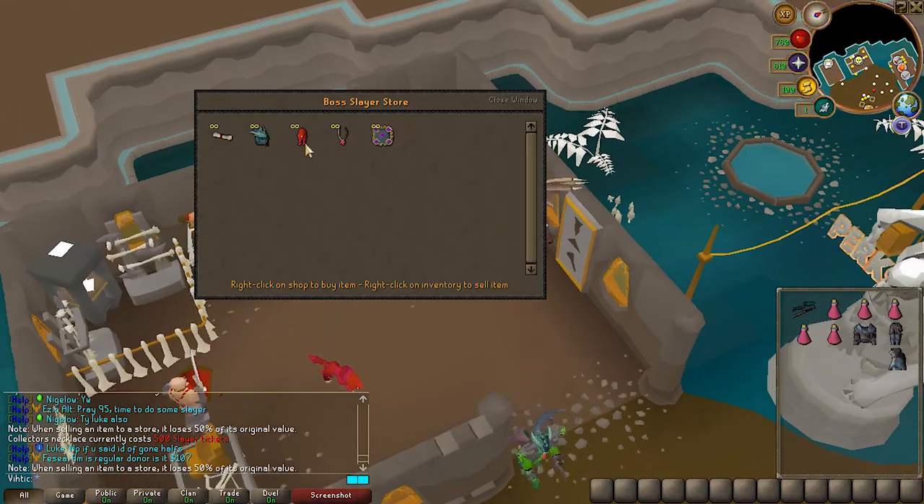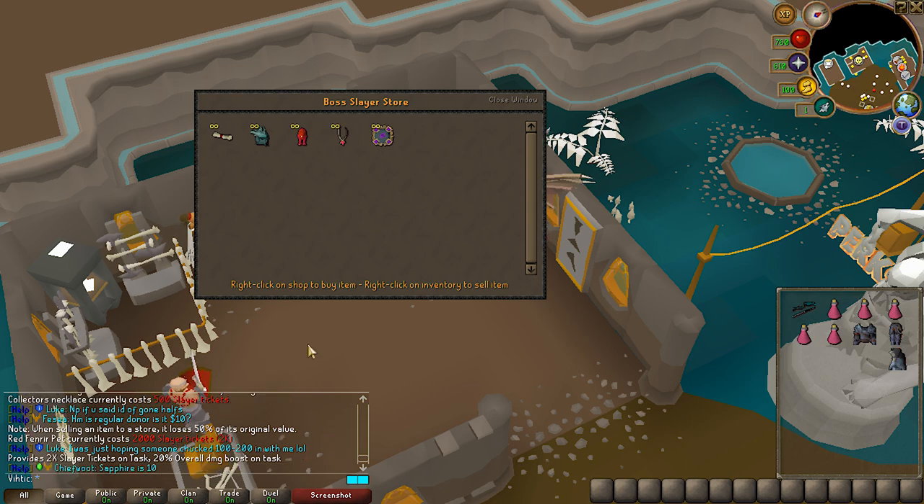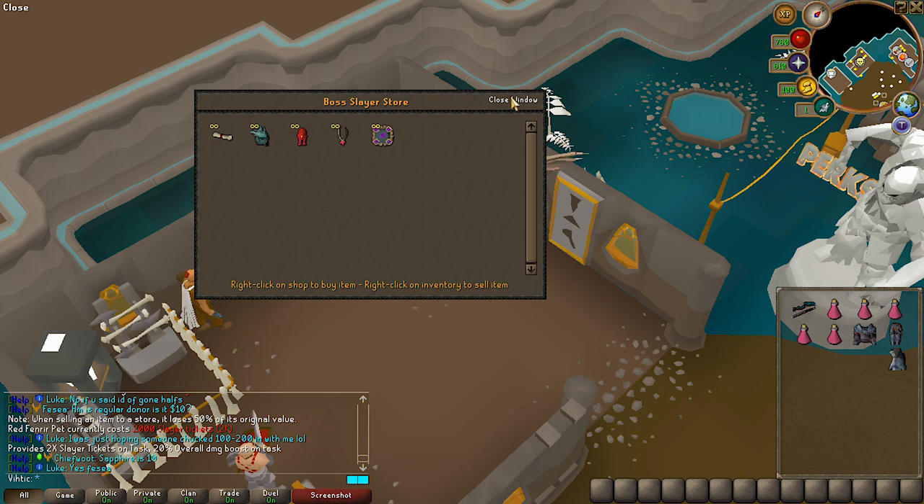Before we go ahead and buy everything else, you have to get the red Fenrir pet for 2k. Not only does it give you a 20% damage boost on task, but it gives you two times Slayer tickets. We're gonna be earning almost 8,000 Slayer tickets in total over time, so it's really important to get this thing quick.